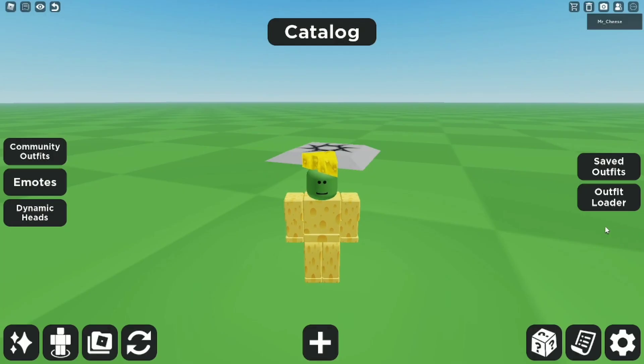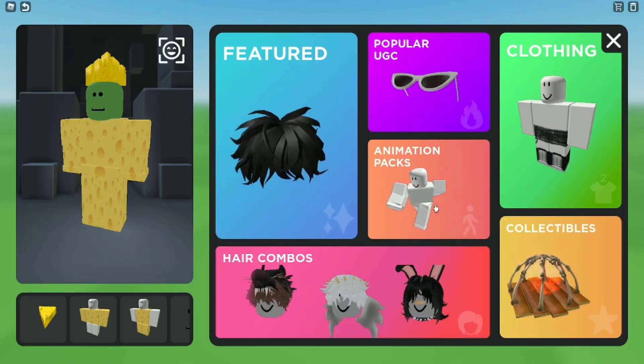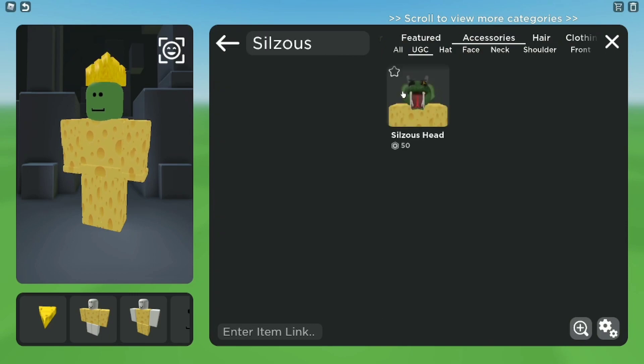Now we can also join this game to have many creations for the Silzio's model. So if we go to popular UGC and we type — yeah, there it is! Look at it, the Silzio's head, 15 Robux! I would also buy this — make sure to buy it if you want, because I feel like this is really cool.